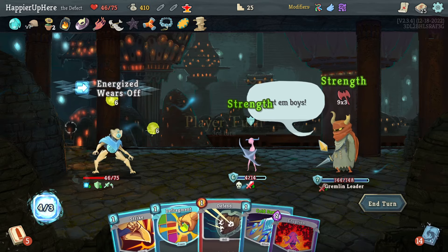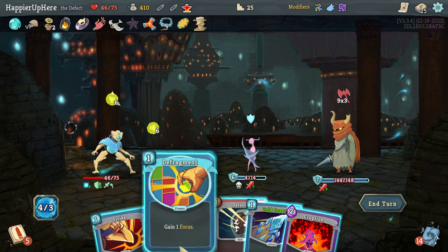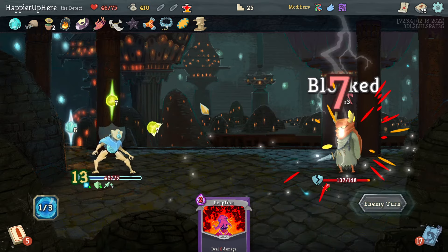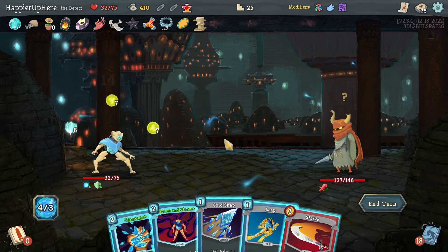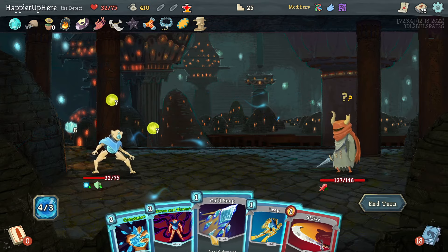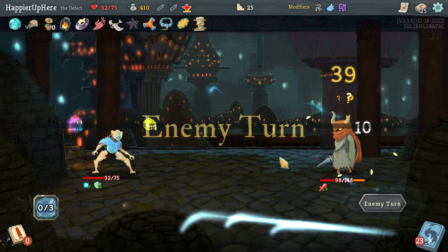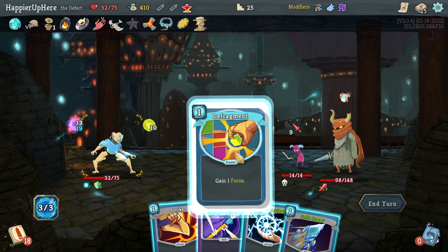Backliner is attacking again — unfortunate because there's nothing I can do about it. Let's do Cold Snap, Strike, Defend — that's the best I can do defensively. I could drink the Blessing of the Forge but I'm losing the perfect either way, so might as well embrace it. Actually let's do Consume and then Doom and Gloom.